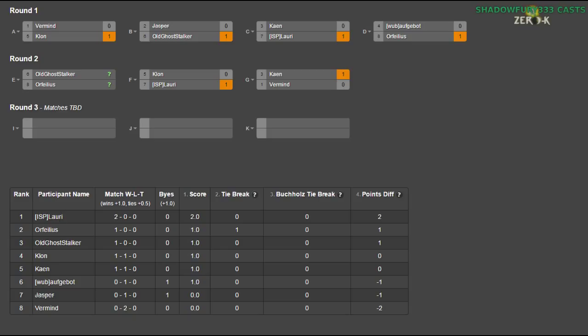Either Vermine and Aufgebot fight, or Vermine gets the bye and Aufgebot fights Kane. Then Ophelius and Lauri will probably play, depending on who wins between old ghost talker and Ophelius. The winner of that plays Lauri, and Clone will fight the loser. I'm kind of guessing but fairly certain that's what will happen. If either of those players win, it'll be a tiebreaker between Lauri and them — so I'll do that one second.